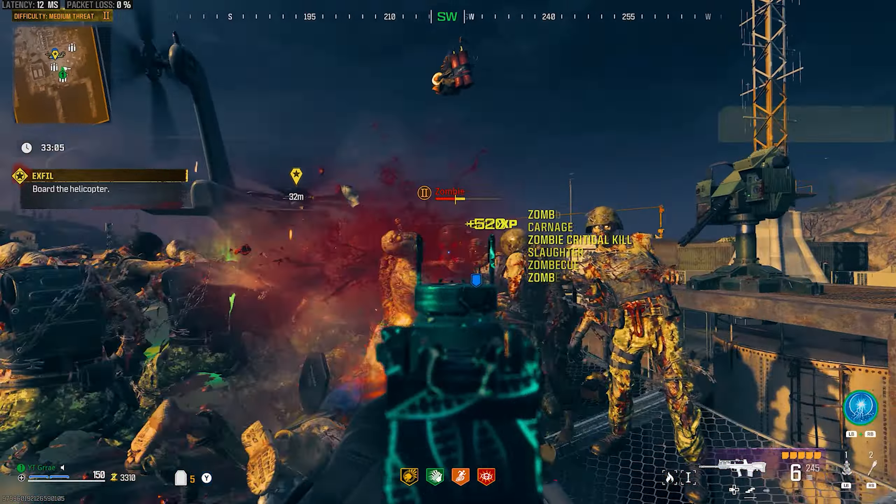Next, you're going to need to load into a game and get 7,000 points so that you can buy a Sentry Gun and a Monkey Bomb. You will have an entire game to get set up before you attempt the glitch, so I suggest you get a few perks, upgrade your weapons, and pack a punch at least once before doing this.